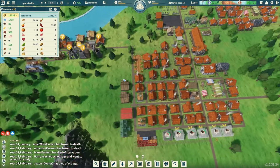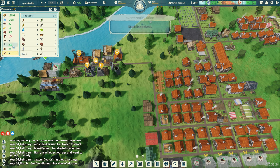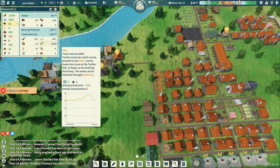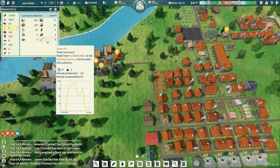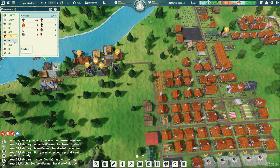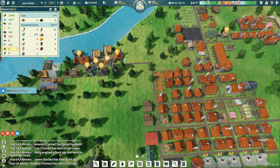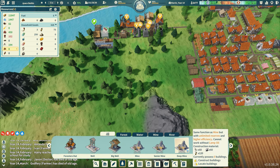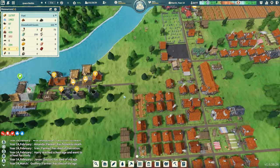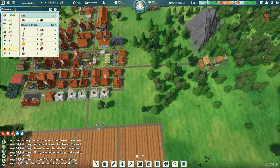Those guys are on their way back to bring me the lanterns I need. Right now I only have 75 lanterns — this definitely needs a search box, I'll tell you that. Lanterns are in household goods, so we have 75 and we need 120 for the deep mine. We'll wait till they come back. I'm gonna run it at 10x just because of that little hiccup.